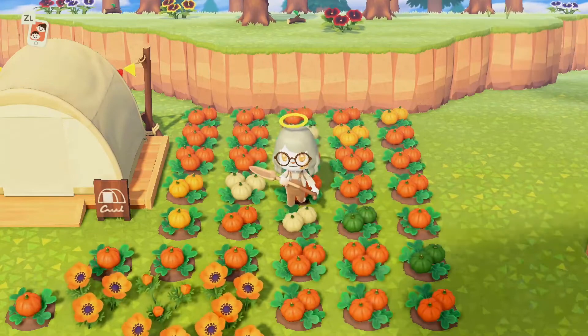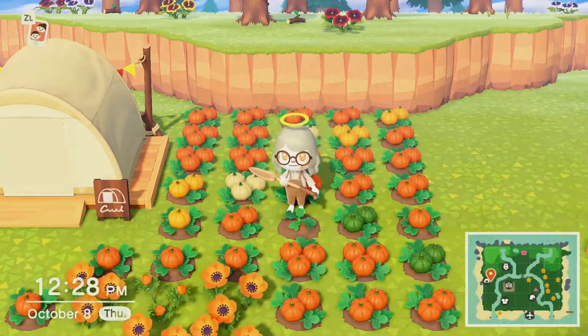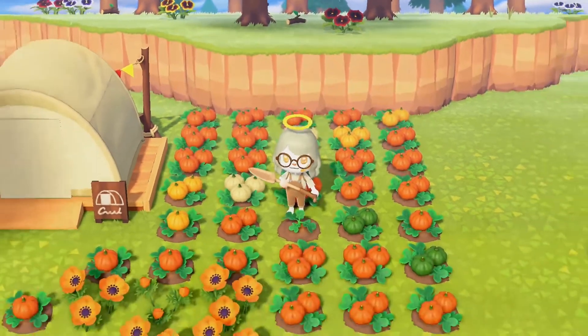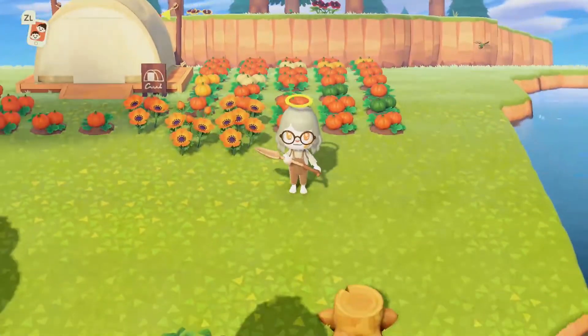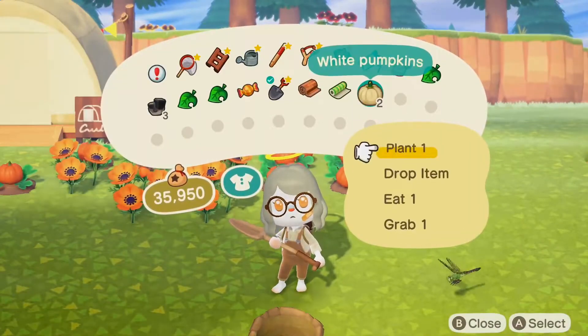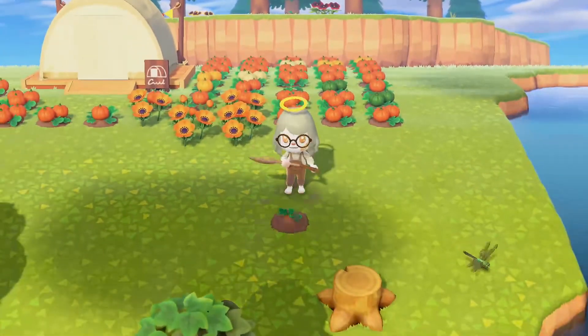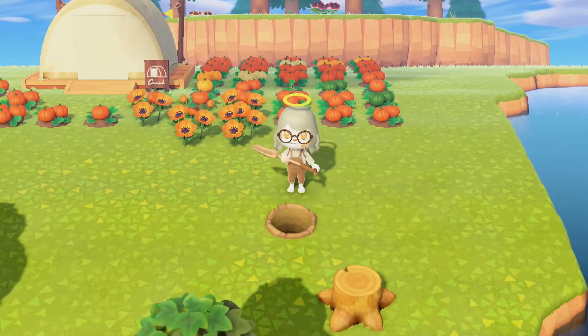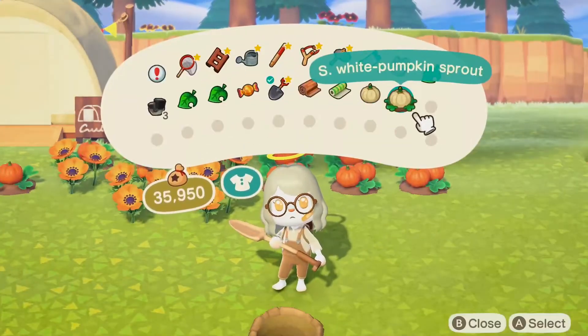You can also choose to harvest the pumpkin color you want — in this case the white pumpkins. You can go ahead and dig a new hole and bury the pumpkin. By doing so you're going to end up with a brand new pumpkin starter, and it will always be the color of the pumpkin you placed, rather than the randomized starters you get from Leif or the Nook shop.